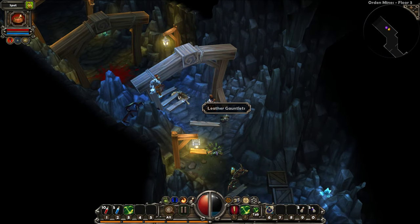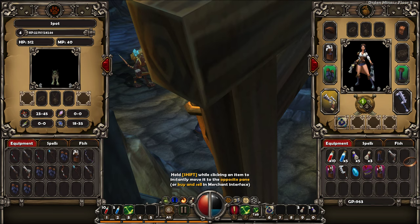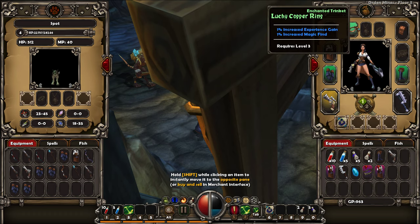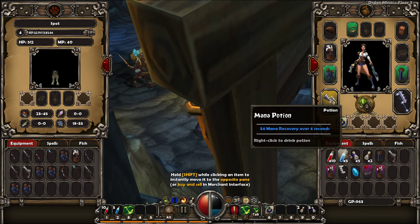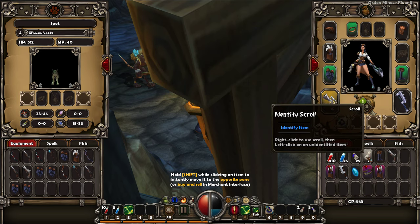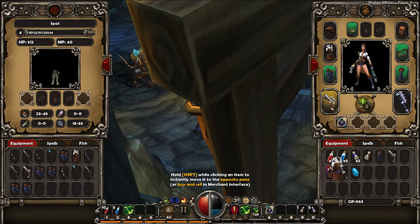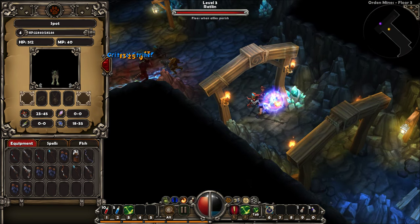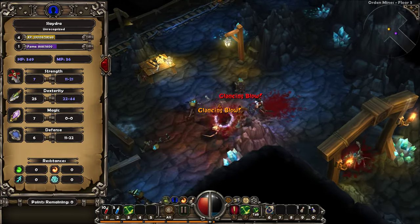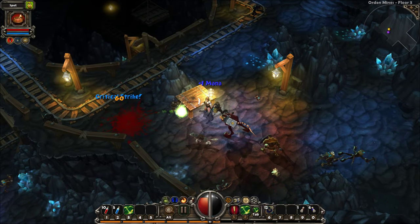We have so many unidentified items. Let's identify the ring for sure. Increase experience gain. Okay, so we can have two rings and one amulet. And then we have a belt. I noticed there's different colors - there's uniques and there's enchants. I only have one ID scroll, so I'll save it for something that looks like it would be better for damage. I don't know how rare identify scrolls are, or if I can just go to town and buy them. And we just got a new skill - it's a town portal.